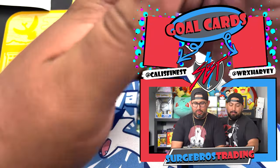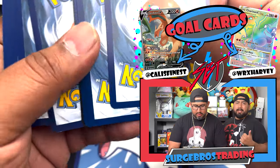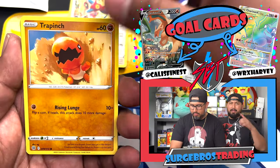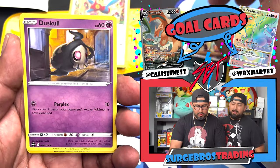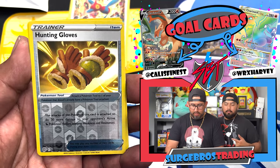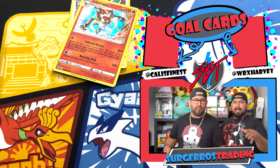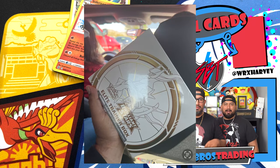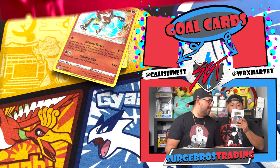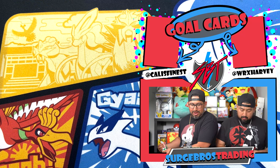Last pack before we reveal the mystery pack. Vivid Voltage and Darkness Ablaze have been seen in Targets and Walmarts — a lot of stuff is getting reprinted. Right now you can go to best buys, Walmarts, any store. Harvey went camping this past week and went to Walmart and pulled an Altaria alt art from a Brilliant Stars ETB. Opening the mystery pack — it's red! Unified Minds, Evolutions, Cosmic Eclipse, or Unbroken Bonds — saving that for the end.